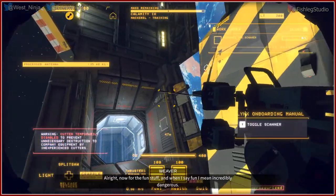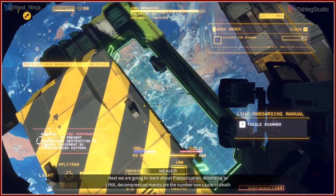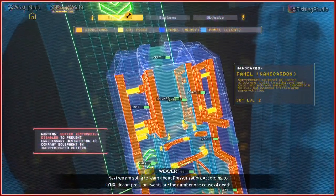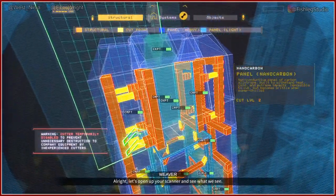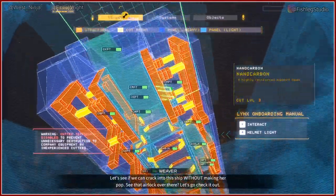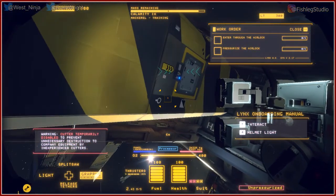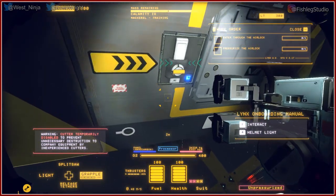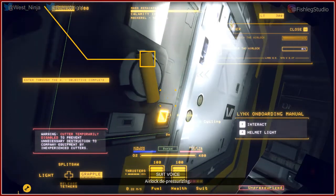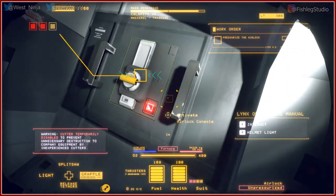Now for the fun stuff, and when I say fun I mean incredibly dangerous. We're gonna learn about pressurization. According to lore, decompression events are the number one cause of death — and as a result, cloning. Let's open up your scanner and see if we can crack into this. Helmet light four — this is where it tells you. Airlock, there it is. So if you want to do this dangerously, swap to your cutting tool. The fast crazy way is to just use your cutting tool, cut an X in it, and it just blows it away — so don't stand in front of that otherwise it kills you. It depressurizes the entire ship really quickly.